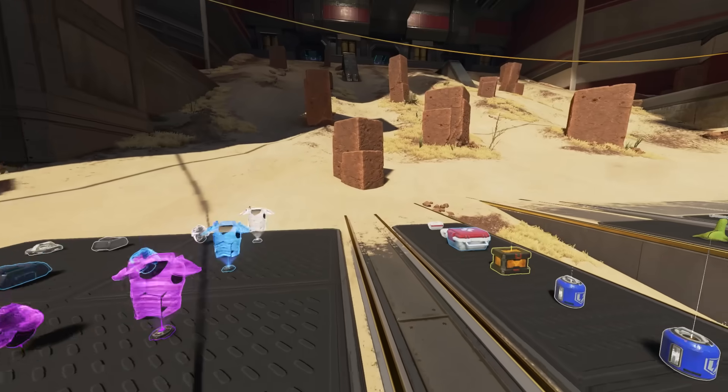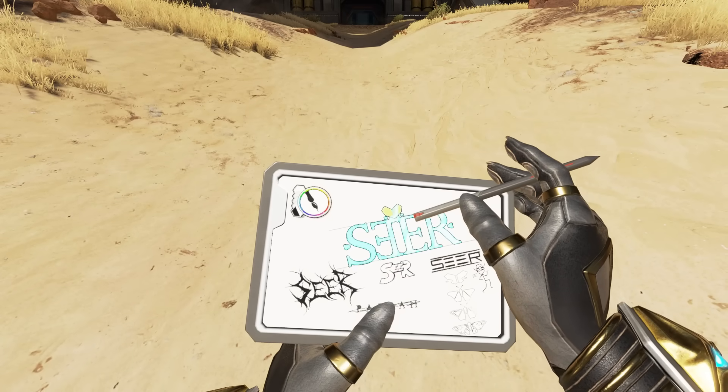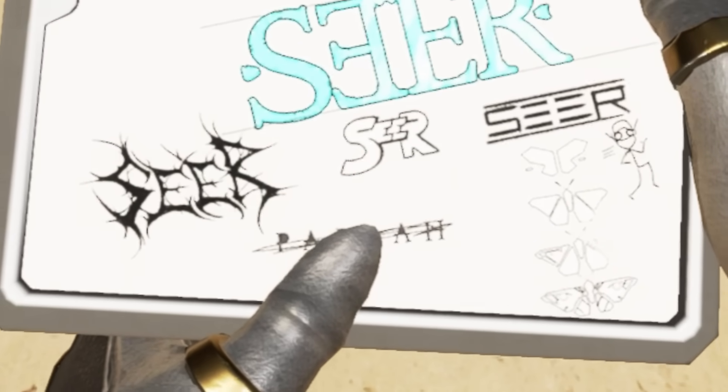In this animation where he draws on an iPad, we can see him sketching up various logo concepts — and one of them says 'Pariah,' but it's crossed out.